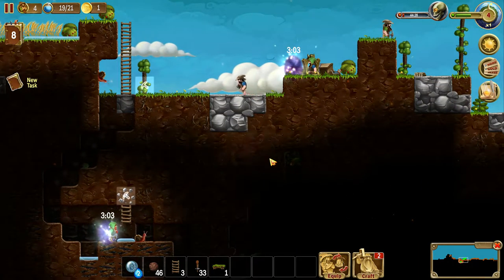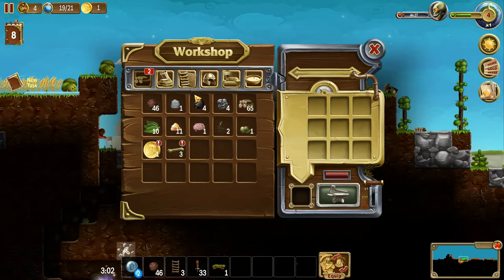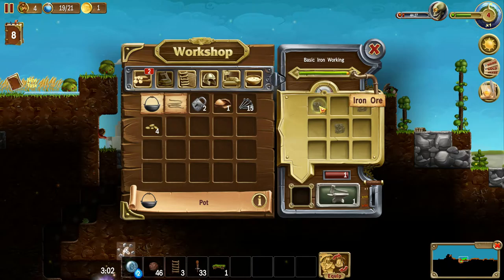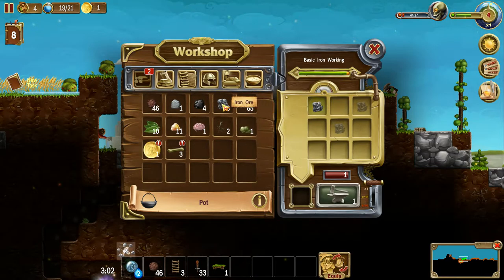I'm going to get that iron. And then I'll craft one more lock. I do have enough to do it. Oh, I could also do a cooking pot. Yeah, we're probably going to need a cooking pot for cooking and cooking related things.